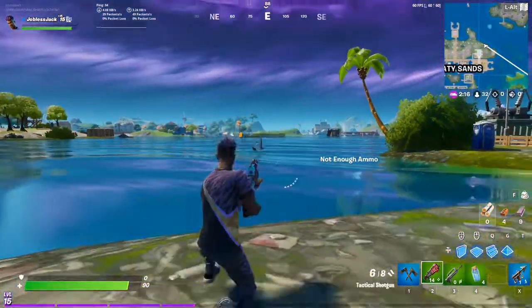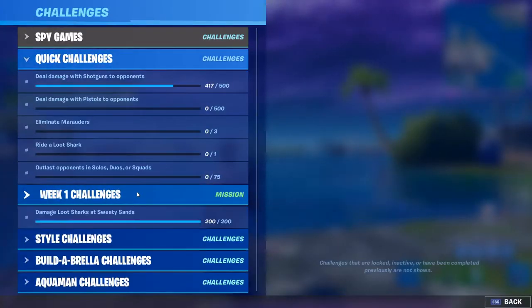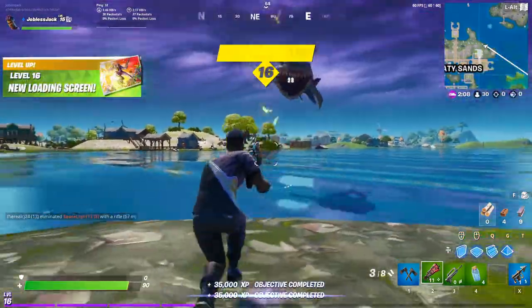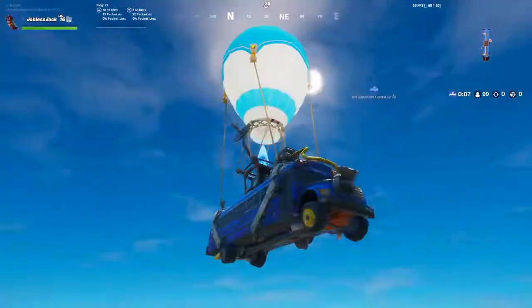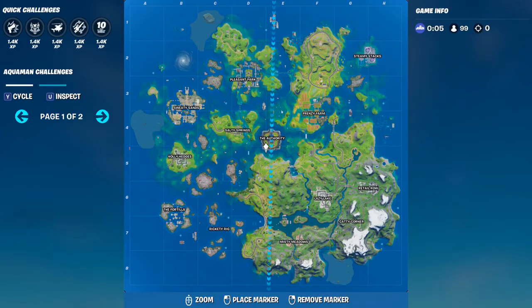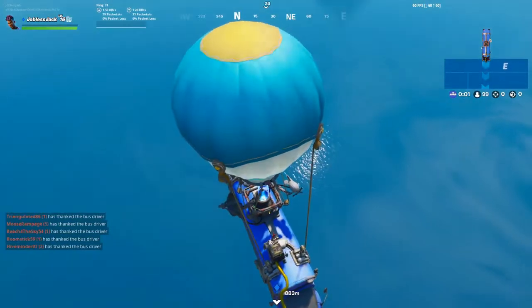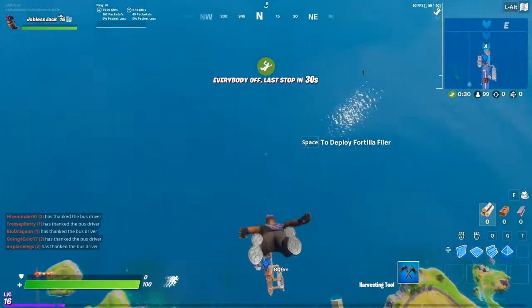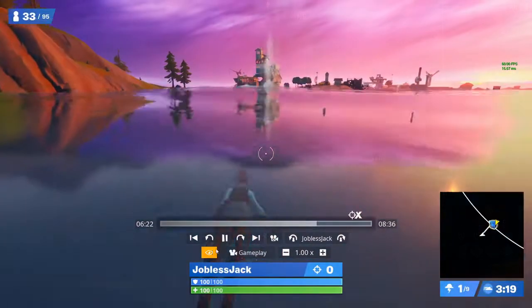You can try to draw a shark from a different POI like Salty and bring them over. There are also a bunch of sharks at Risky Reels, or the underwater Risky area. Once you've found one, make sure to kill it and you'll get the challenge. There are at least 400 damage points available, and you and a friend can both complete the challenge on the same shark.